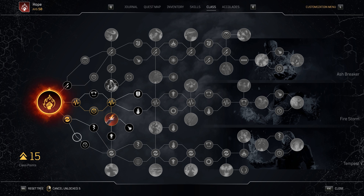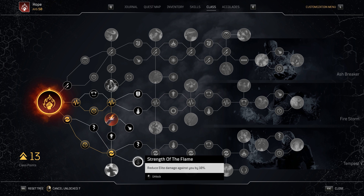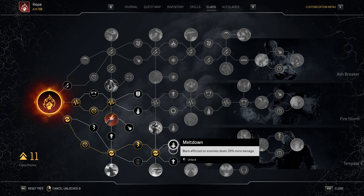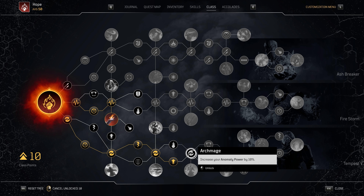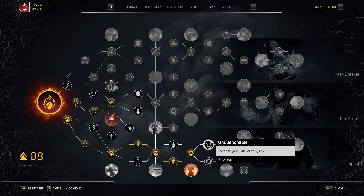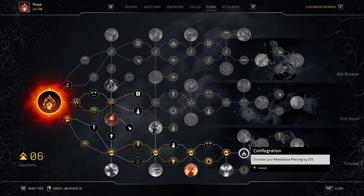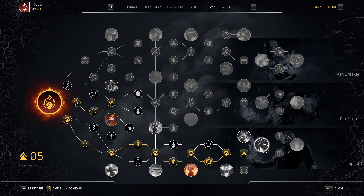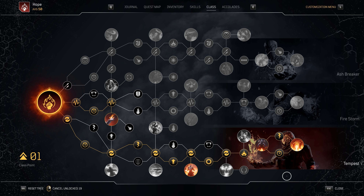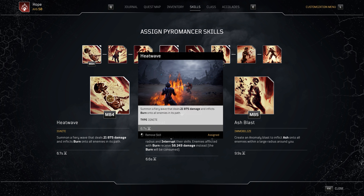A lot of players will look at this skill tree and decide to go the Tempest route instead, and that is not a bad alternative — it specializes in general AP nodes and has been the tried-and-true way to spec your class points. But since we want as much ash damage and affliction as possible, plus the fastest cooldown reductions for the Ash Blast skill, the few points in the middle tree using the Ash Breaker path will work best and yield maximum results.